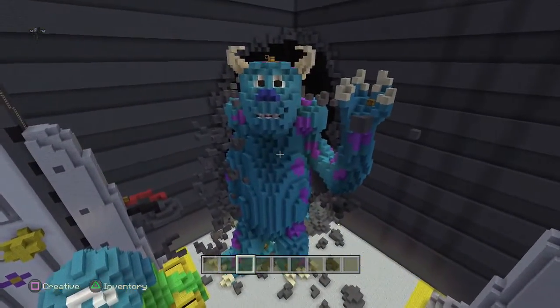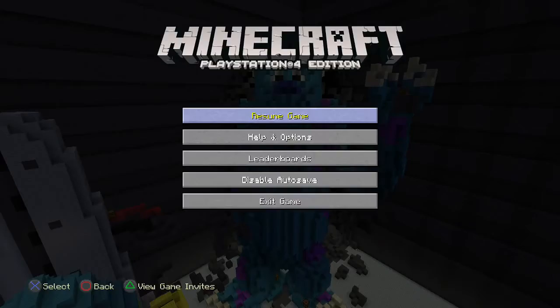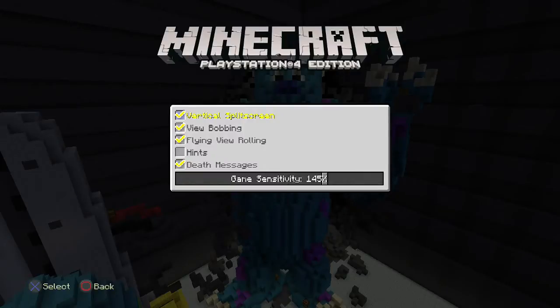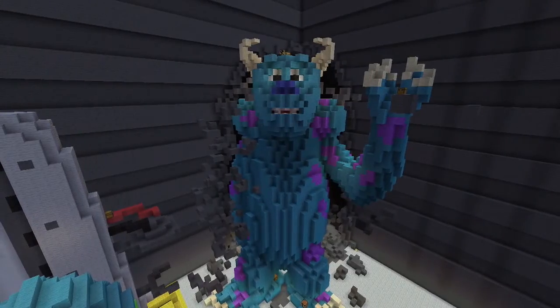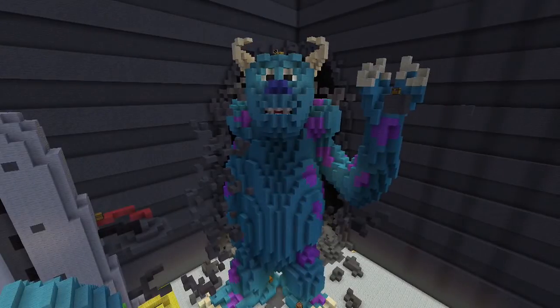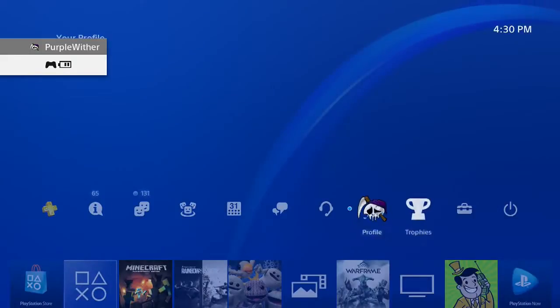I'm just gonna go up to one of these characters and stand here. It's better to turn your HUD off, so I'm gonna quickly put my HUD off. This is not a joke — I'll actually be trying to change my controller but I won't be able to move anything. Basically you just want to get into any position, it doesn't really matter.